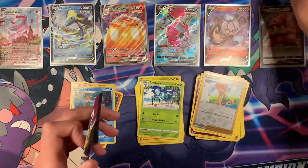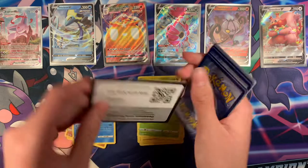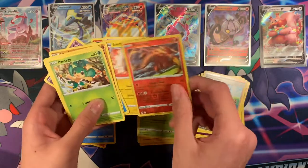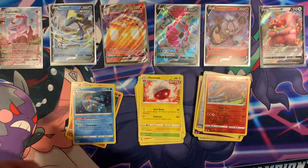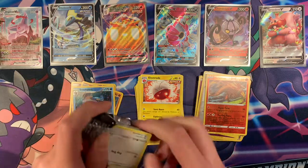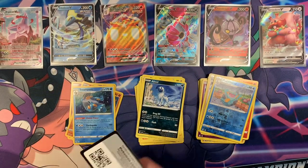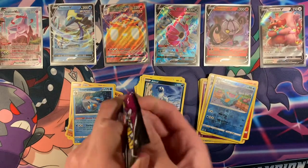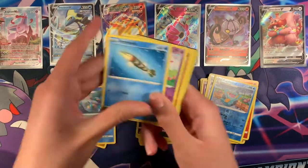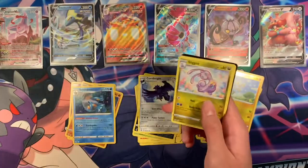Let's speed open the final half of the packs — I don't want this video to be like 20 minutes. We're just going to show the code card and go right into it. Heatmor and Electrode — nothing there. White code: Mudkip, Absol. White code: Shinx, Corviknight, and Elesa's Sparkle — nice card for Fliptrick decks.